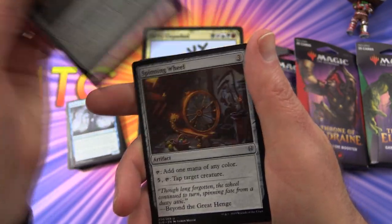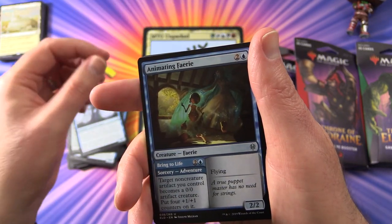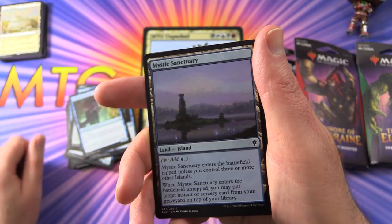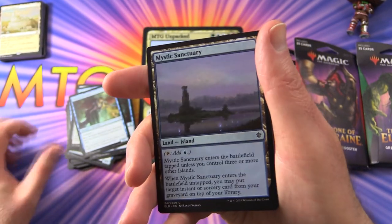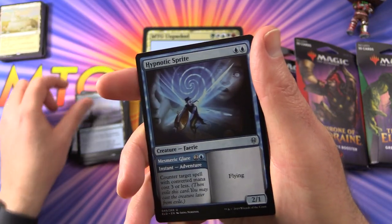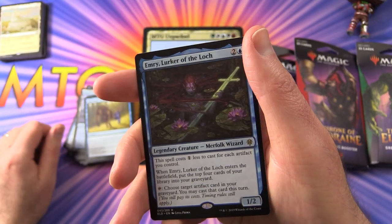Weapon Rack — that's a pretty good one. Spinning Wheel. Moonlit Scavengers again. Animating Fairy. Wishful Merfolk. Mystic Sanctuary — the foil version of this is worth quite a bit at the time of filming. Hypnotic Sprite. Run Away Together. And the rare...